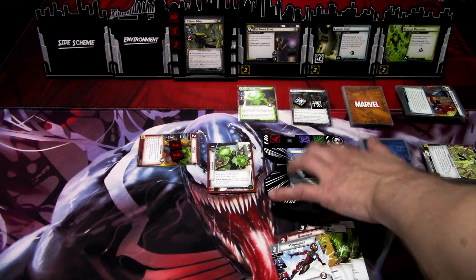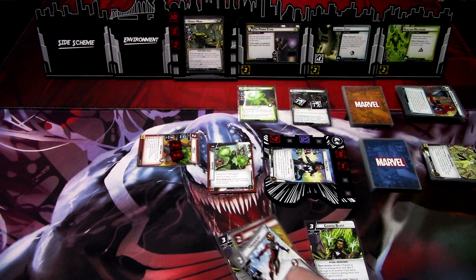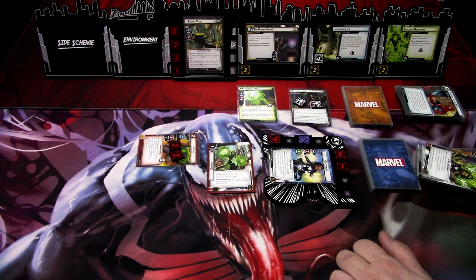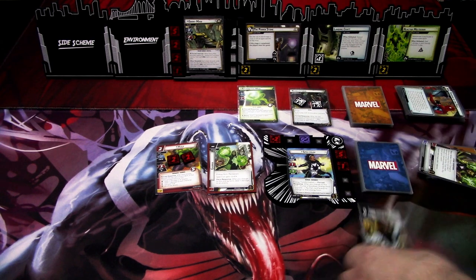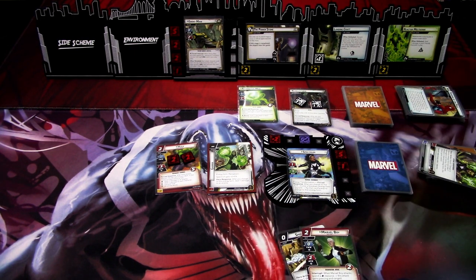Let's go to the next turn. This turn we will just get rid of the stun. We'll play Gamma Blast for seven damage. We still need to deal ten more damage. I think we'll stay in hero mode. We ready up and draw back up to five: Speed of Light, Marvel Boy, Brown Beat, Ironheart, and Spider Girl.